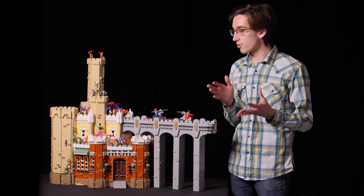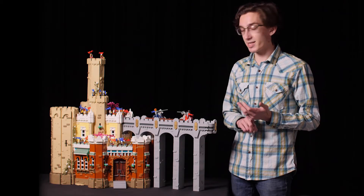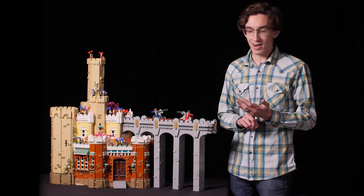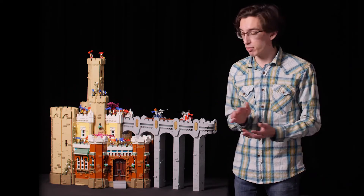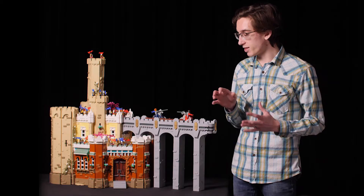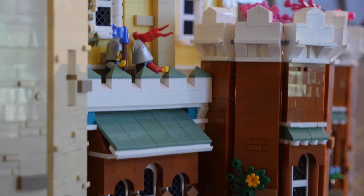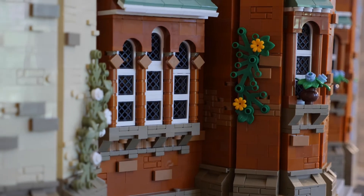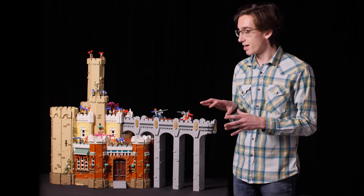The construction of this building is relatively simple. There are a few tricks I employed to make the wall texture stand out and look more advanced than it actually is. Masonry bricks are always going to be your friend — they are the easiest way to get that castle texture and they come in almost every set now, so there's no excuse not to use them. For the dark orange portion of the castle, I didn't have a lot of dark orange masonry bricks, but I did have a ton of medium dark flesh — or medium nougat — masonry bricks available.